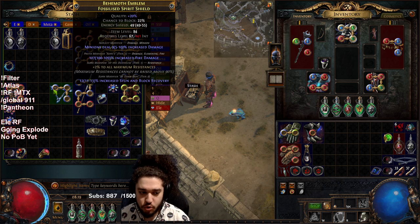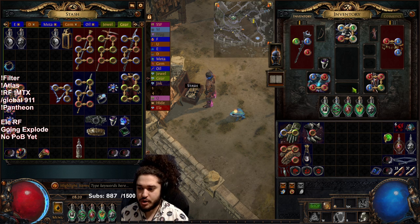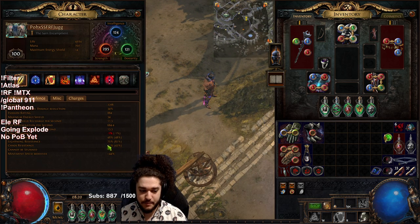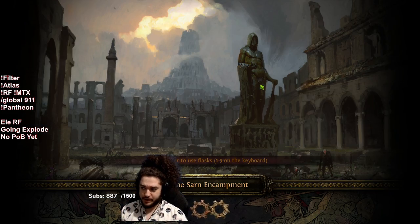Got a really lucky two max all res fracture. The Elementalist is using the Loreweave Eternal Damnation. I'm also sharing my Immortal Flesh because it has 20% Fertile Catalyst, and then one of my other rings that I need to replace on this character anyway because my Chaos Res is way too high. So let's go jump on that character.